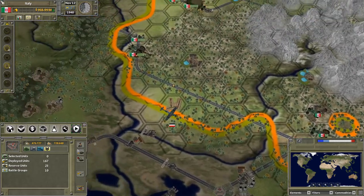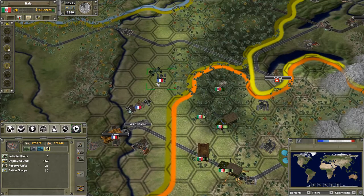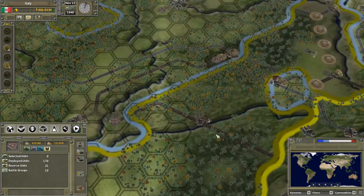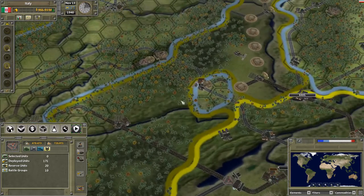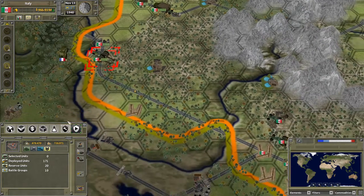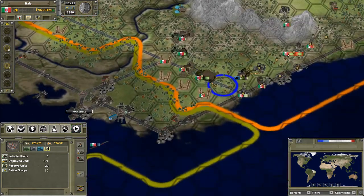We're going to fortify this area. We are probably going to gather up enough troops to take out this village here, and then maybe that, and connect the territories with the Germans, and then maybe set up some defenses around here. We're not going to move into the Maginot Line area at all, but it might help a little bit to move down that way.